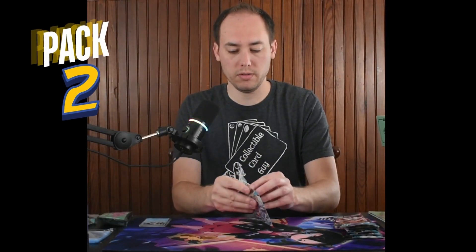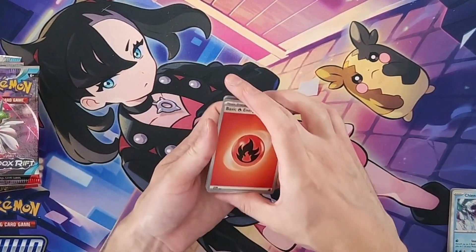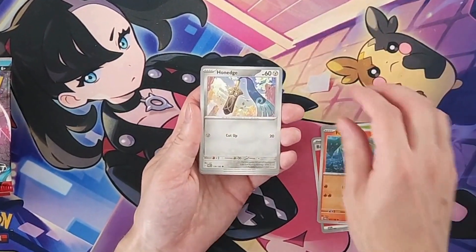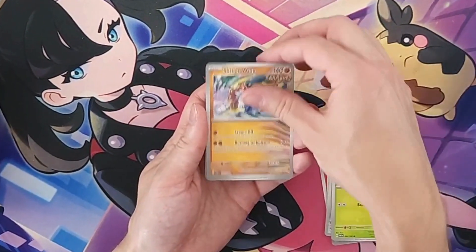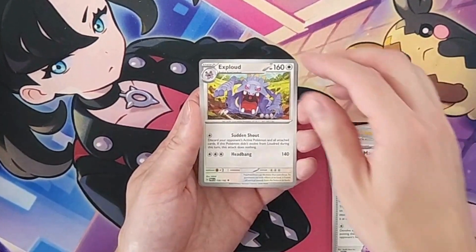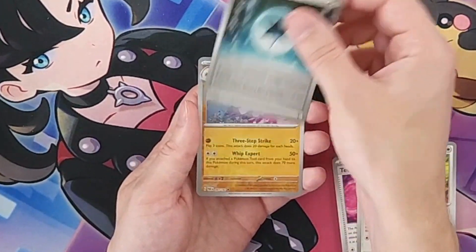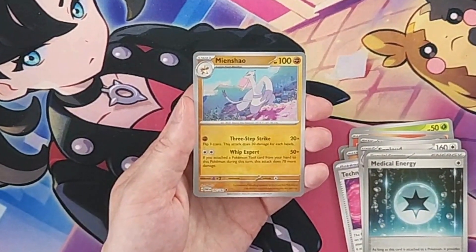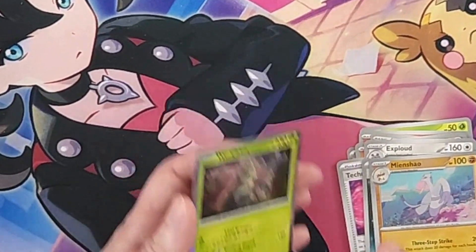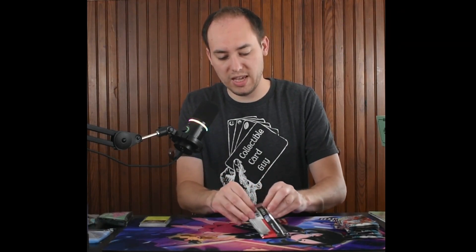Moving on to pack number two. Technical Machine De-Evolution, Explod reverse holo, Medical Energy — very nice — reverse holo, Menchow, and Wo-Chien holo rare. On to pack number three, still waiting for our first hit.